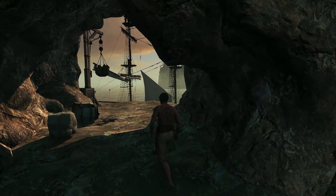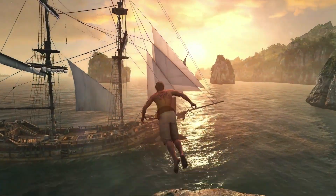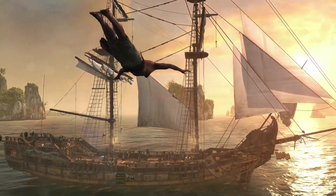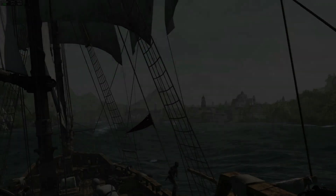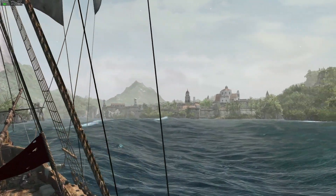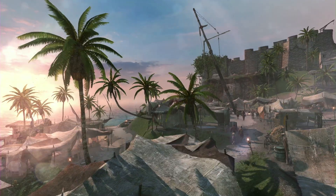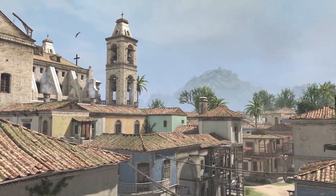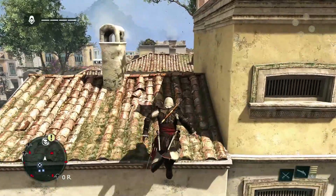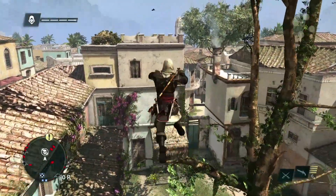Everyone has this picturesque vision of what the Caribbean is. Next-gen has helped us deliver on this promise and dream. Now that we've finally reached Havana, one of our three major cities along with Kingston and the Pirate Haven Nassau, each city has a unique flavour and feel. Havana is a Spanish-styled city, built as an homage to the cities from AC2. We loved the roof running and the verticality of those cities, so Havana was built with that in mind.